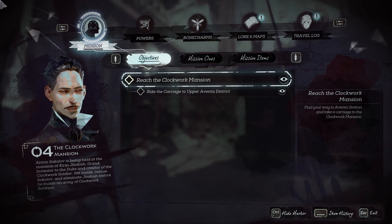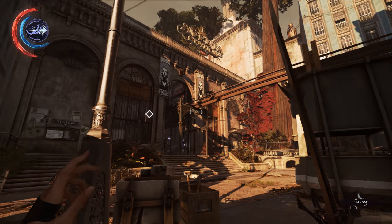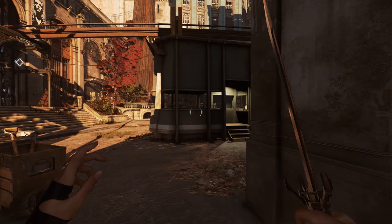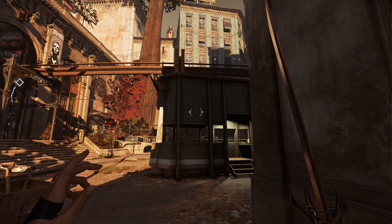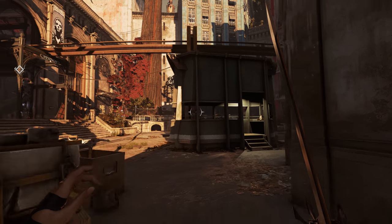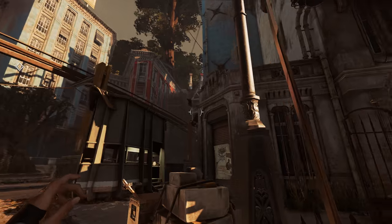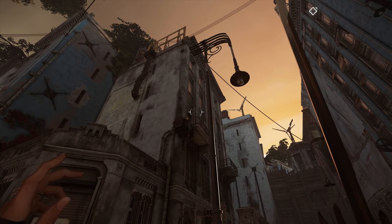The first painting is going to be found in the lower Aventa district where you start the mission, just outside the carriage house and this guard post. I'm going to show you the way to get to this without needing to use any powers, just in case you're doing a no power playthrough. However, if you just want to blink or far reach your way there, all you're trying to do is get up onto this balcony.